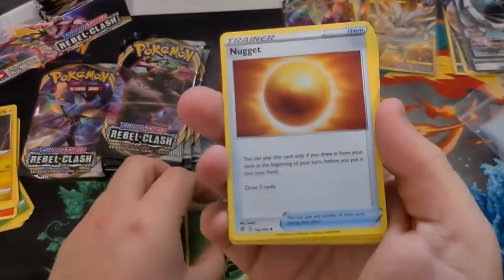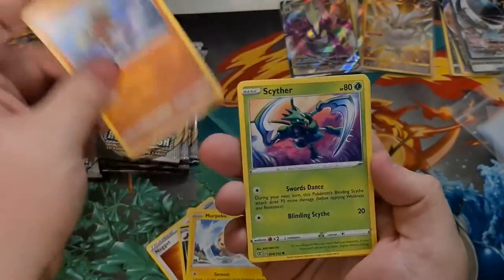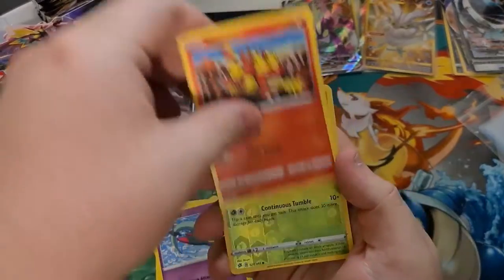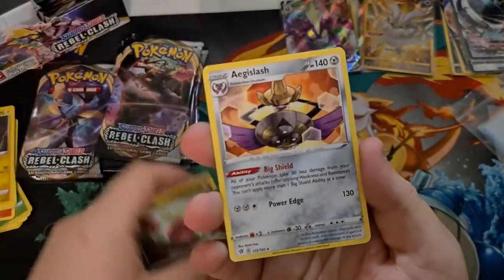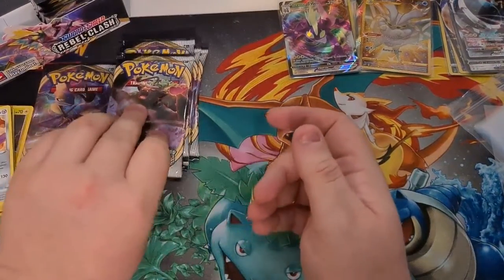We're going to go with Fire. Leaf Energy, Big Gold Nugget, Skuntank, Morpeko, Bincle, Scyther, Boltund, Dreepy, Magmar, Reverse Applin. Final card — Aegislash, Regular Rare. Again, for the third time throughout opening all these packs. Ridiculous.